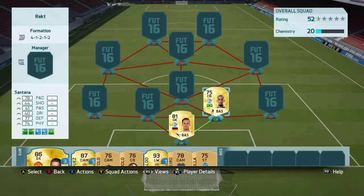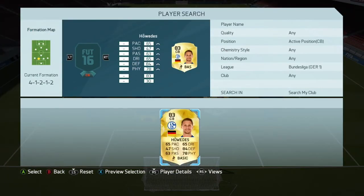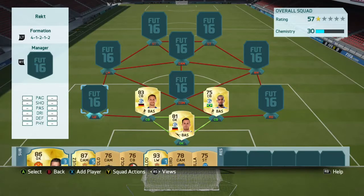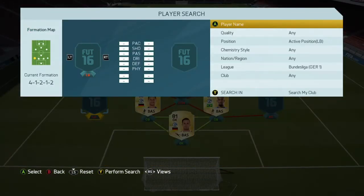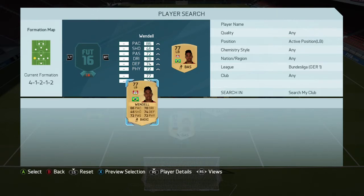Santana is a good card — he's good at defending and all around a beast. Then in the other center back, he might seem slow but everyone catches up with every player so it doesn't matter. Then in the left back we have Wendell, who can literally catch up with Messi or someone.